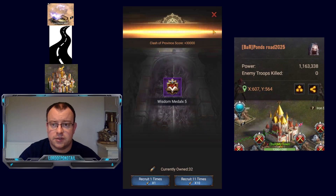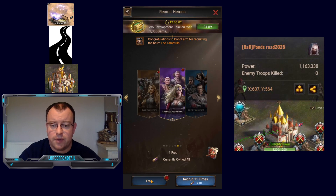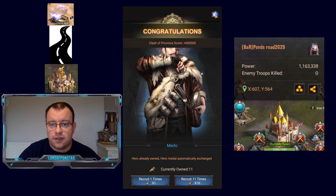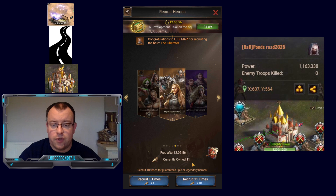We've activated our 100% bonus, let's get our free tickets out of the way. Because we've got 10 tickets, we can do the batch which gives you 11 tickets and guarantees you an epic or legendary hero — guarantees you at least a purple. You don't always get an orange, unfortunately. Let's see if we pick up anything.